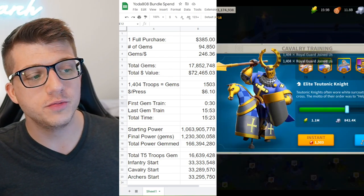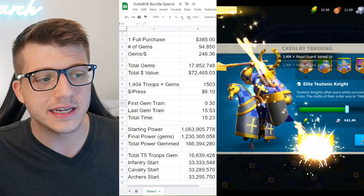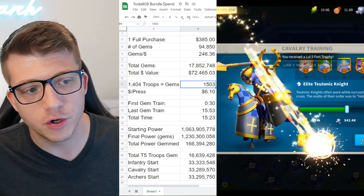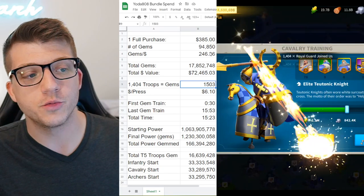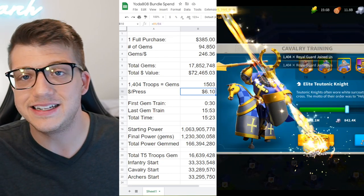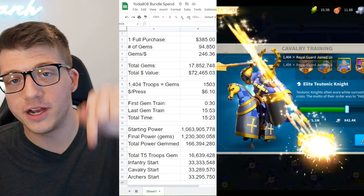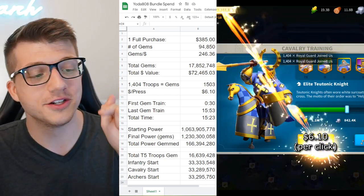In the video, he trains troops 1,404 at a time. I'm not entirely sure why he does that, but the gem cost of that specific troop amount is 1,503 gems, which based on our calculation means that 1,404 troops costs $6.10 to train in gem value. So every time he presses that gem button, it's essentially charging him $6.10.